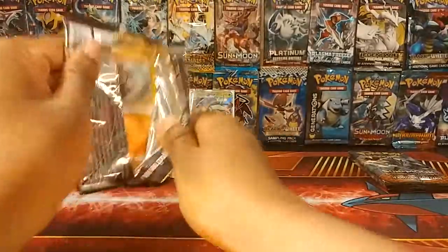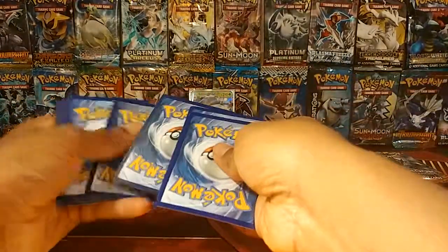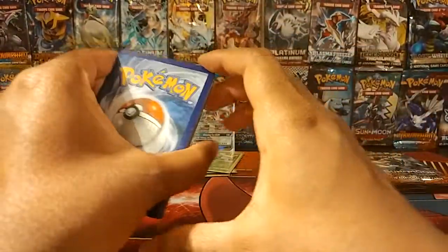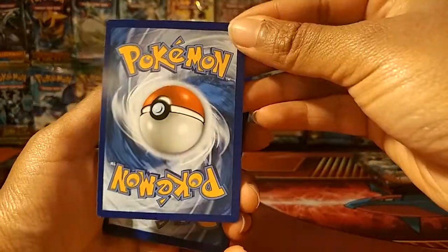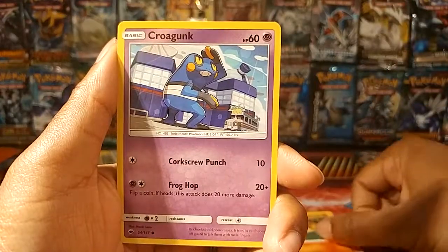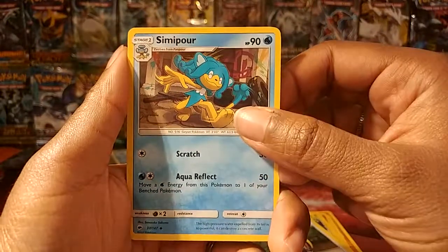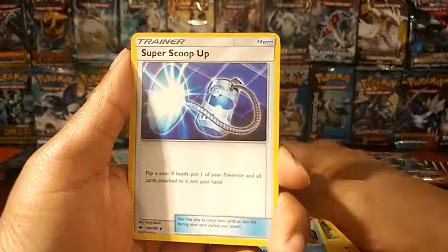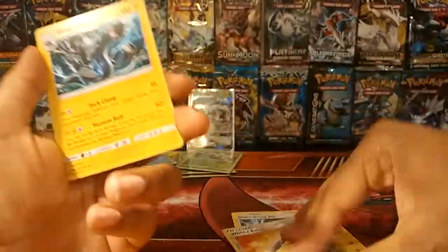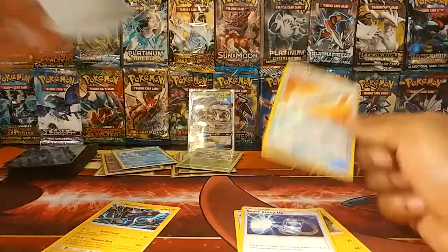Next pack. So we did four packs already, so we're into the second half. We got Mudbray, Magikarp, Pansear, Croagunk, Togademaru, Plumeria, Simipour, Super Scoop Up, Wishful Baton — the Wishful Baton was a reverse, I wasn't even looking through the camera and didn't notice. And then Electross is the rare.